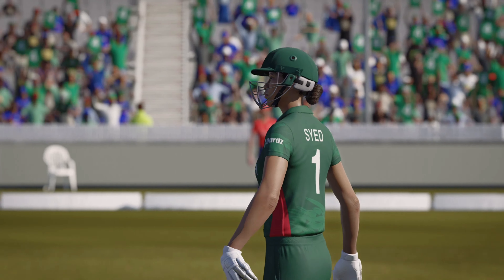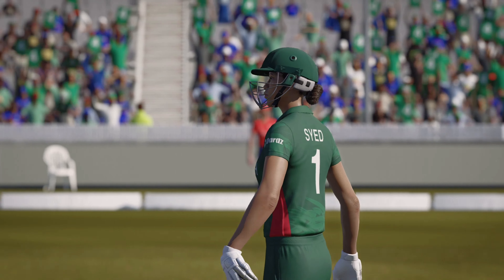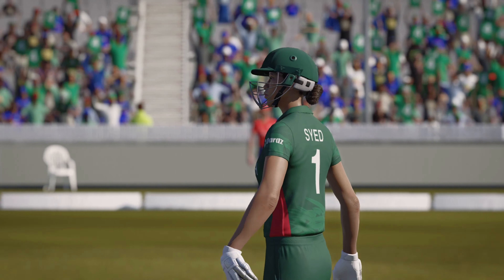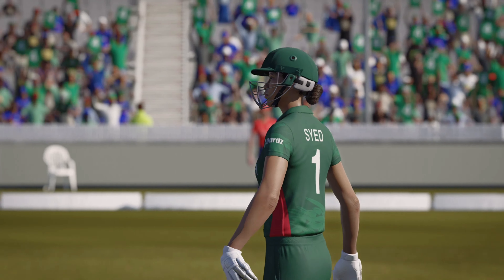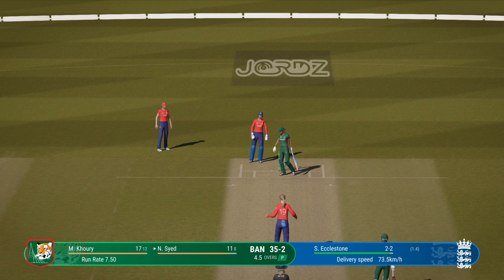Lovely cover drive, but straight to the extra cover fielder. The batter's made a bit of a meal of that delivery. Poor shot — really lucky. Doesn't beat the infield. That's the over. Bangladesh 35 for two. Glenn, the right-armer, is coming into the attack from the bridge end.